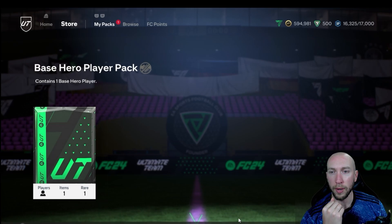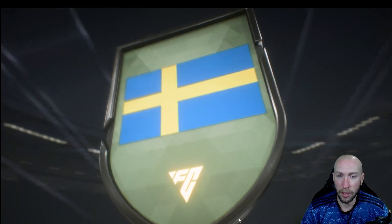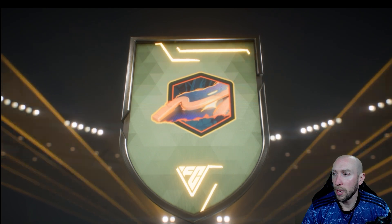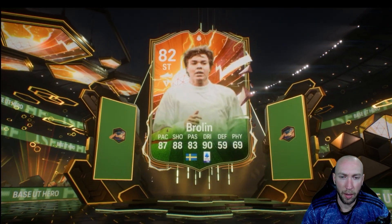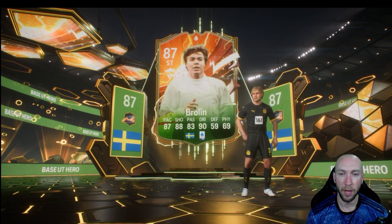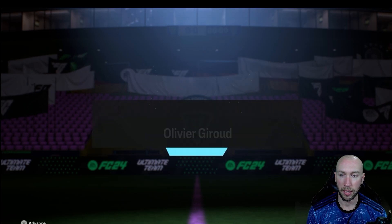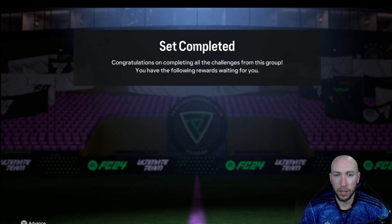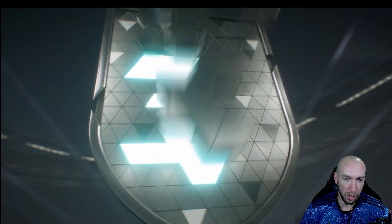Alright, here we go — another weekend league, and this one is by far my worst one. We're going to start off with a big road to the hero pack. There are a couple in here, so this is the base hero pack and we get Broiling. I didn't actually use him this weekend league — probably should have. We also did Jerude, mainly because of the power shot plus and for the memes.